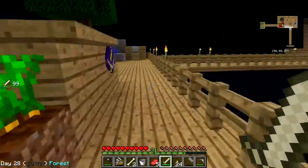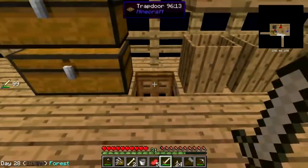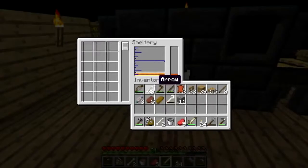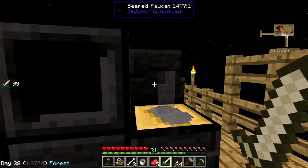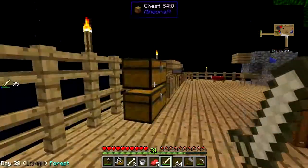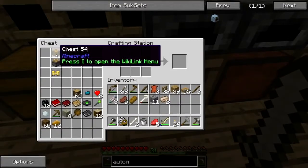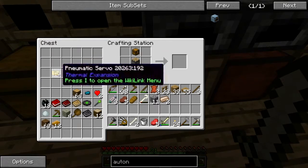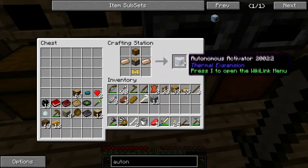Most importantly I got essence seeds — that is a big thing, I need those very badly. I've got my trash chute here. What I'm working on now is the autonomous activator so that I no longer have to manually beat on the sieve. They have the easy recipe enabled, I've got the servo, and it doesn't need a diamond and an emerald and all that other stuff like it does in Agrarian Skies.